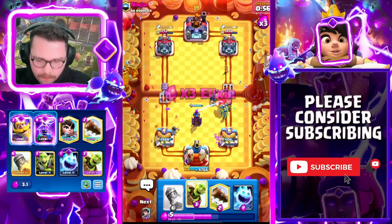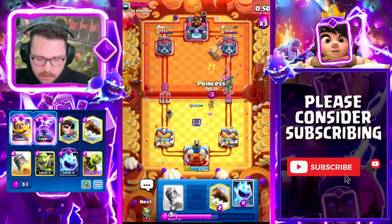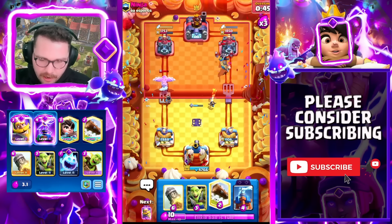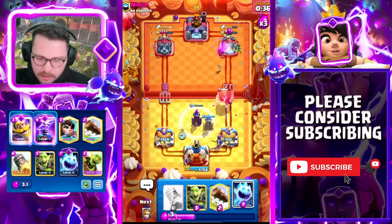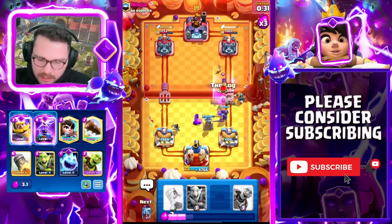Knight goes high — he goes for the Evo Zap but I think we're okay. He activates King Tower — that's a pretty big mistake. Little Prince goes down — huge. We're going to have a nice little counter push. I'm going to force out Arrows, and Princess and Ice Spirit to maybe catch a Bomber on this side — he just goes for a Phoenix, the right play for him. Dagger Duchess is low but we have two Teslas up — that's huge. Princess opposite lane to help DPS down everything.